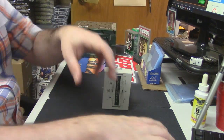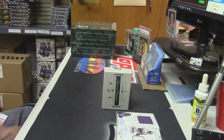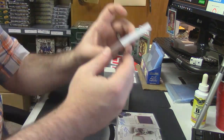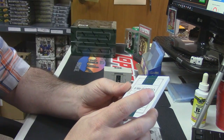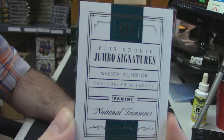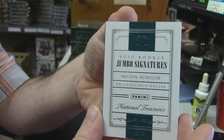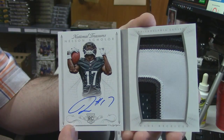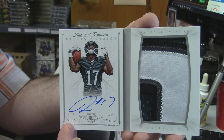I've actually met Ricky on several occasions. We have two spots left, guys. Don't make it all creepy or anything, but actually I've seen him in his underwear even. It is number 42 out of 49, it is a jumbo signatures 2015 rookie booklet for the Eagles — Nelson Aguilar. Be pretty, be pretty. That is nice, that's a pretty card.